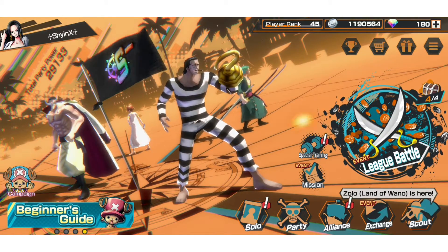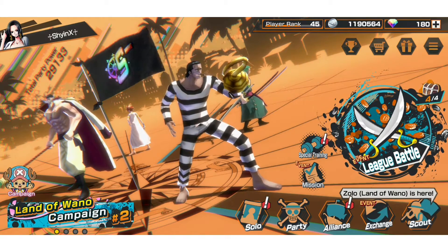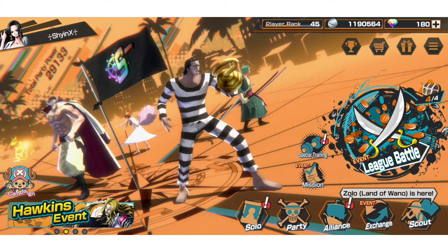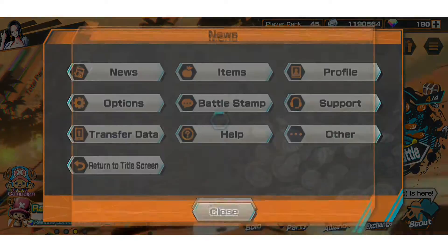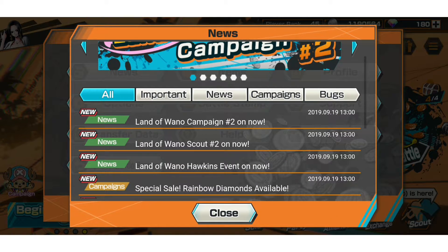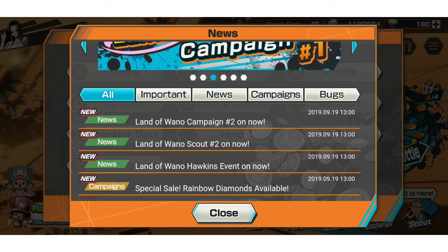Alright, let's talk about the new update. Finally my boy Hawkins is here. This is the Land on Wano campaign part two. There are two new things going on — basically the Hawkins event and the Zoro event.